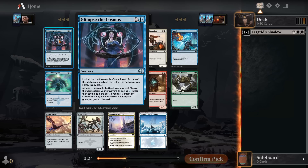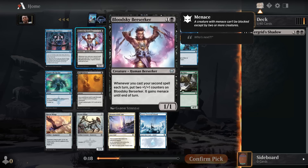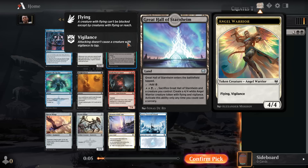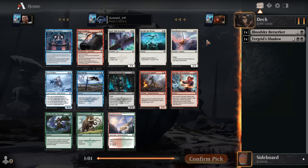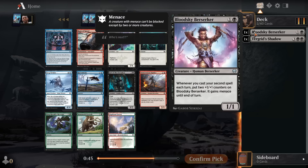Here we have Glimpse the Cosmos — this seems like a solid draw spell if you have any giants in your deck. Bloodsky Berserker is for the black-white deck. The black-white strategy is casting two spells in each turn, and this is a pretty big payoff for that, getting two plus-one-plus-one counters every time you double spell. I think I'll go with Bloodsky Berserker here, but Great Hall of Starnheim seems really great as well. All of the uncommon lands that have a two-color sacrifice ability seem really solid in this set — you can pay double white and a black and sacrifice it to spit out a 4-4 flying angel, which is a really great way to cycle a land in the late game.